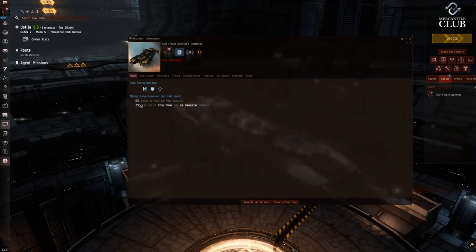Looking at the traits tab now — for every level of Mining Barge, you get a 5% bonus to ship ore hold capacity and a 2% reduction in strip miner and ice harvester duration. Strip miners base take 180 seconds to complete one cycle. At level 5, you get a 10% reduction bringing cycle time to 162 seconds. That 18-second reduction might not seem like much, but if mining is going to be your primary income for the foreseeable future, it really is going to make a difference and you'll make more ISK.